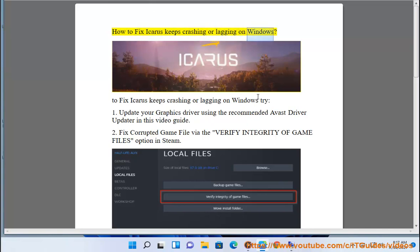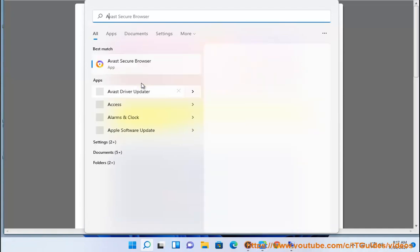How to fix Icarus keeps crashing or lagging on Windows. To fix Icarus keeps crashing or lagging on Windows, try: 1. Update your graphics driver using the recommended Avast driver updater in this video guide. 2. Fix corrupted game files via the verify integrity of game files option in Steam.